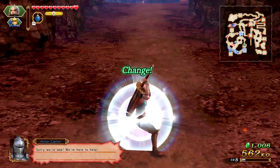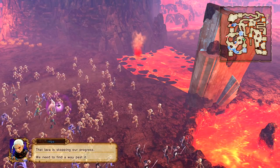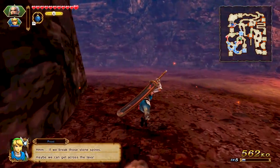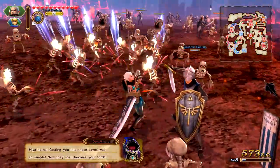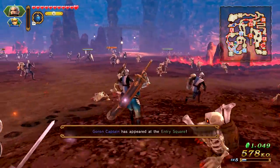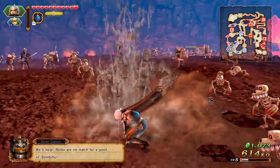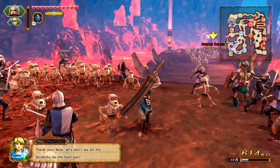That lava is stopping our progress — we need to find a way past it. If we break those stone spires, maybe we can get across the lava. I just want to go down here as Impa. Dark forces have arrived. Rocks are no match for a good old Bomchu. I just want to get over here as quickly as I can. Why don't we let the Bomchu do the hard part? I want to get rid of this outpost captain first.